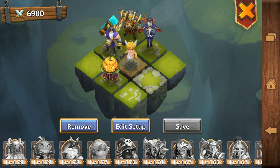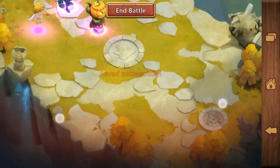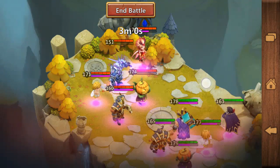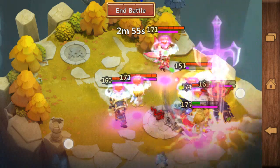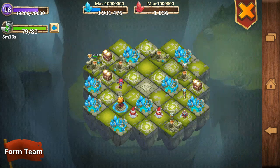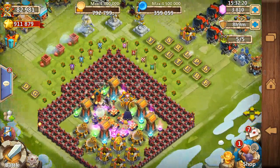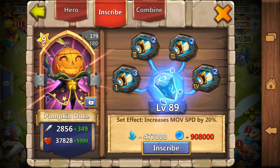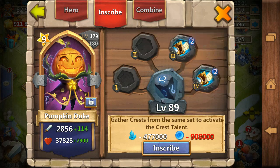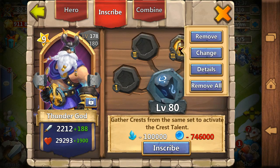So how can I beat 505 revitalize Ares if I don't have one? Well, I'm using Thunder God in that case, and it's still hard. Thunder God is a mini hero, but thanks to his talents he's 505 revitalize — one of two 505 revitalize heroes I have. One is Ninja and the other is Thunder God, so that's the hero that helps me beat 505 revitalize Ares and other heroes like Minotaurs.